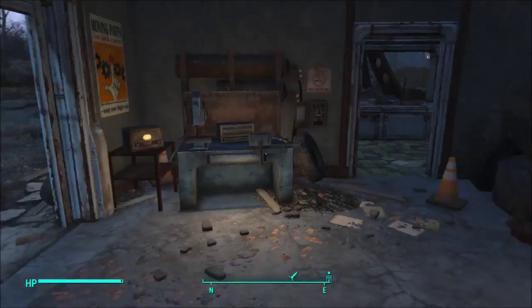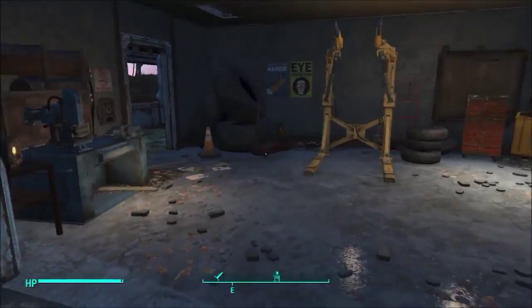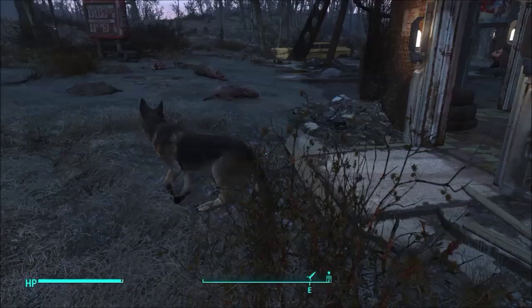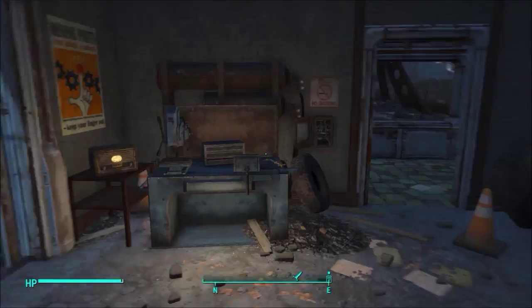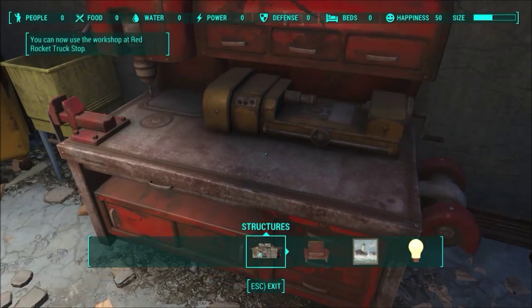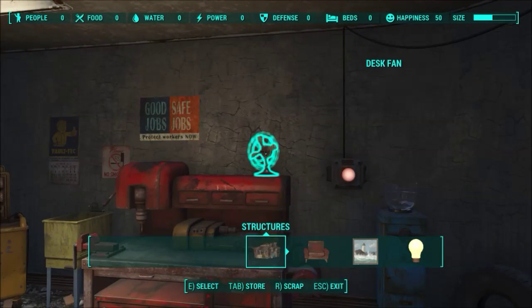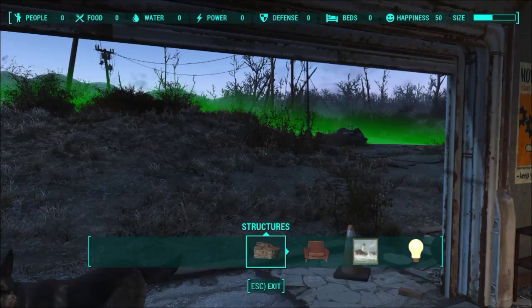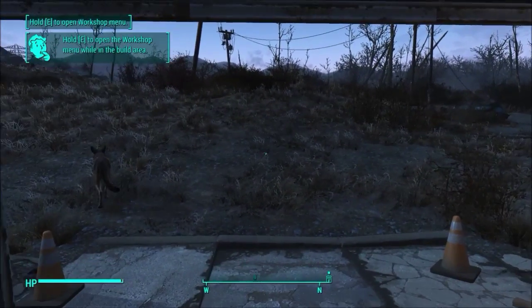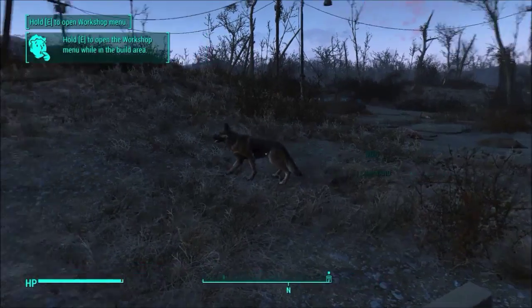Having stripped the mole rats bare, we're going to go in here for right now. Dogmeat, get over here. Did you just open that door? That is awesome. And we have another workshop here — so now we've unlocked this place as yet another settlement, in case I want to do anything with it.